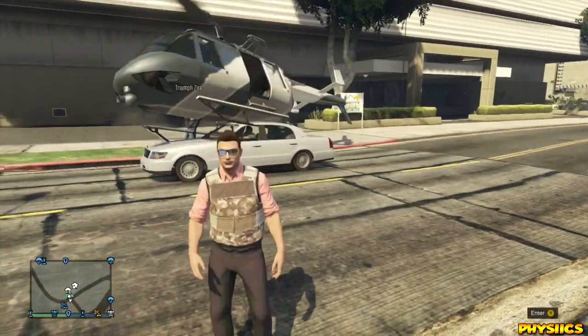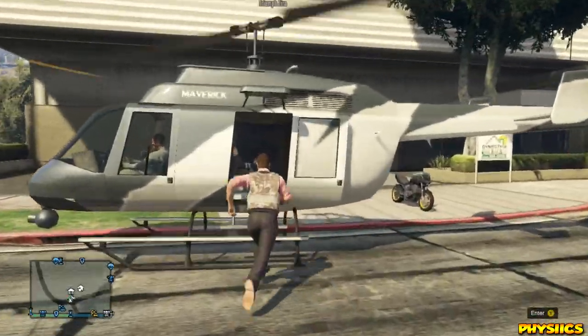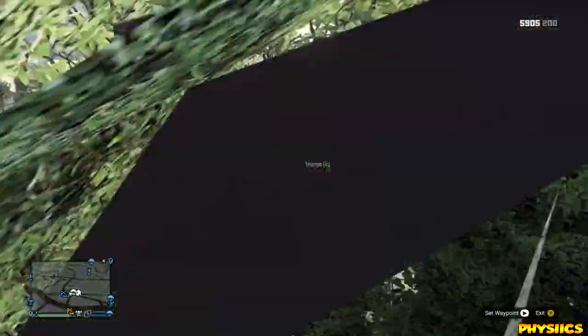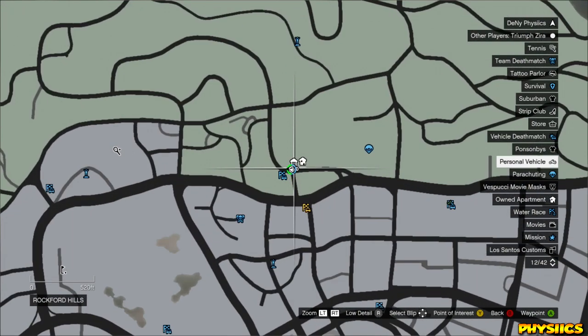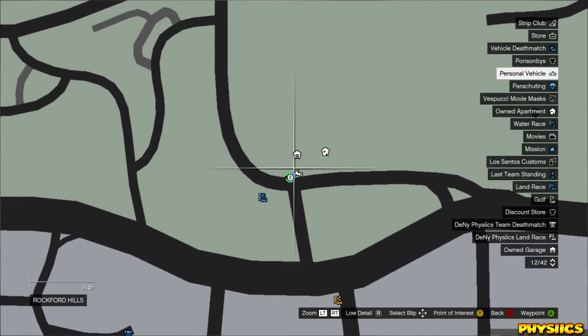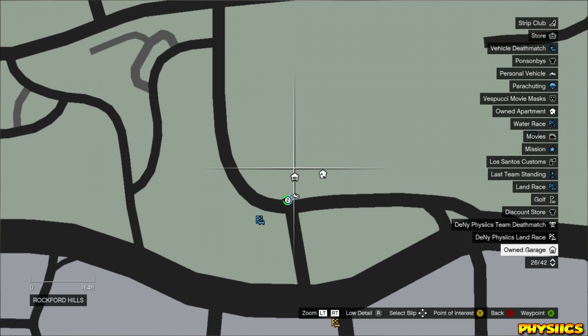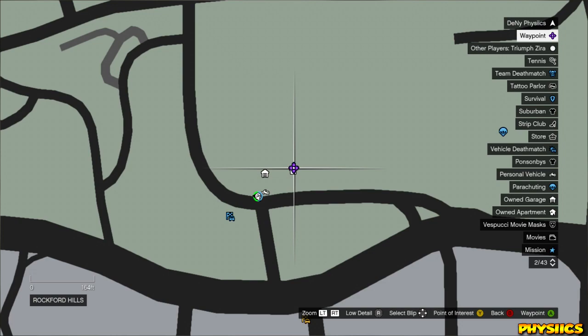Anyways, once the helicopter lands, you guys can hop inside and you want to hit the Y button and it'll pop up the map. On the map, you have to choose the location you want to go to. What I decided to do was put my waypoint at the location of the house — the $400,000 apartments — and it's going to take you right up there to the very top.